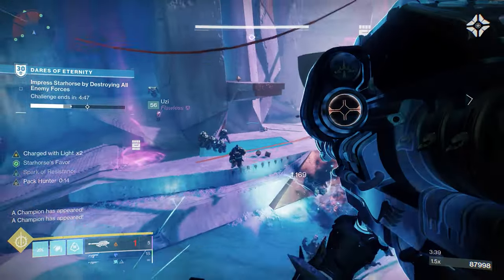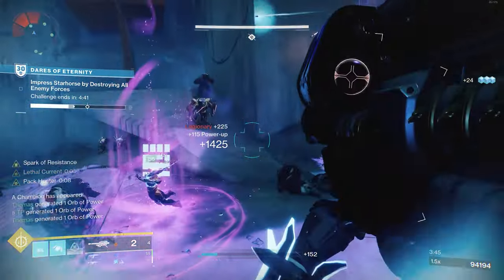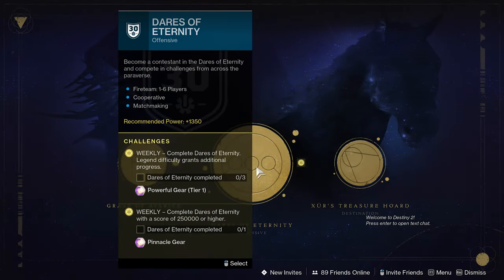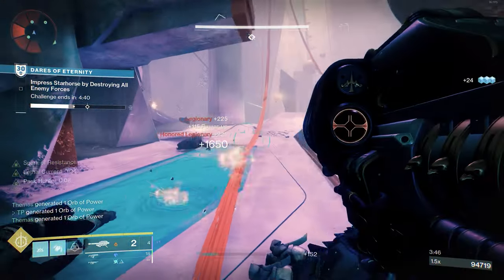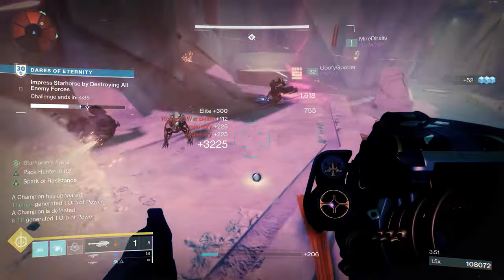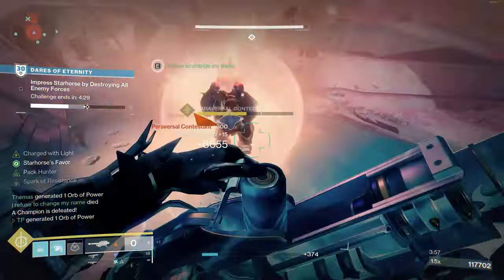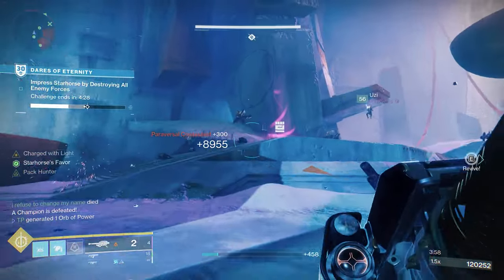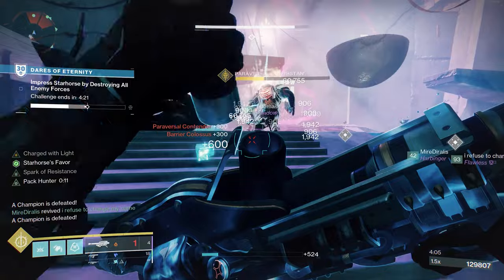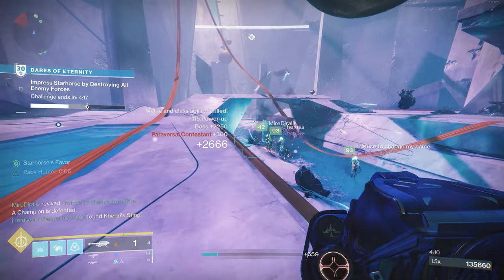Our first location is going to be available for everybody — free-to-play players and if you only own a few expansions. That location is going to be the Dares of Eternity playlist. This is a great playlist to farm low-tier enemies, and towards the end of the activity, if you receive Starhorse's Favor, this gives you an opportunity to receive an abundance of heavy ammo. It's a great location for anyone trying to level up their weapon casually. Not only that, just by completing Dares of Eternity you'll have an opportunity to get some really interesting Dares loot. My only complaint is that other players will be killing those enemies as well, thus taking a little bit longer to level up that weapon.